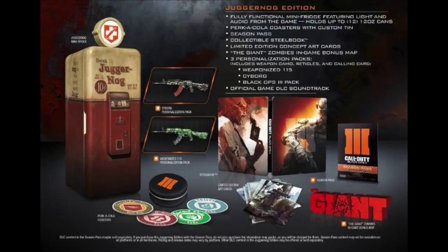This edition is probably going to cost like $800, and it's going to come with a fully functional mini fridge featuring lights and audio from the game that holds up to 12 twelve-ounce cans. So it's not too big, but it's basically an exact replica — just a shorter replica of it.